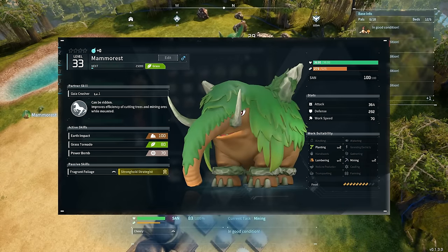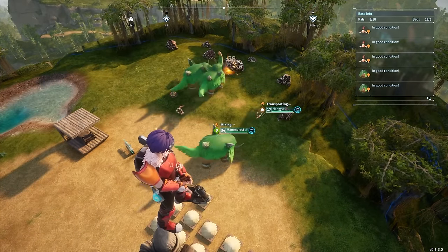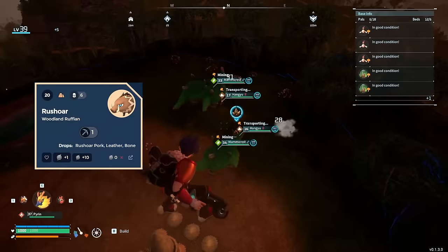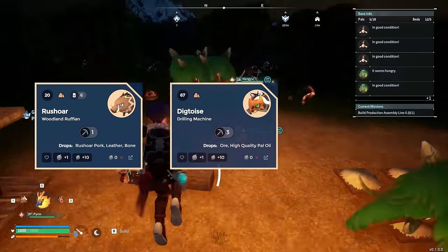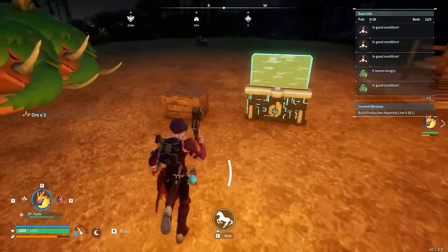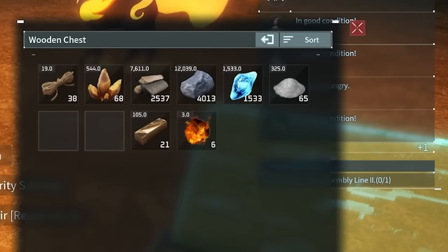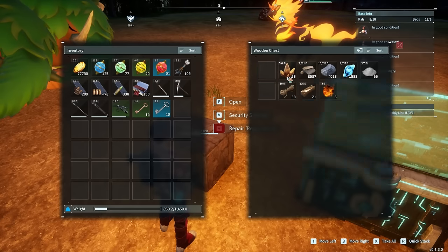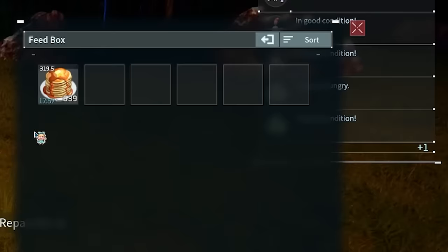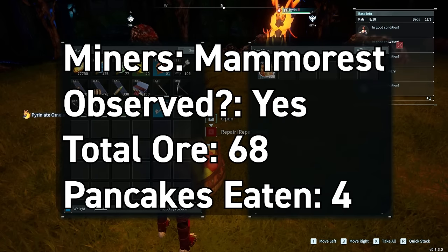His partner skill, Gaia Crusher, lets him be ridden and improves tree-cutting and mining efficiency. But if you wanted a mount to help you mine, you'd probably stick with Rushroar — it has a nice skill called Reckless Charge you can use to farm a line of ore. Digtoise is also good in the world, just not in base. Checking the box: they farmed 68 ore total with 639 pancakes remaining, meaning he ate 4 pancakes.